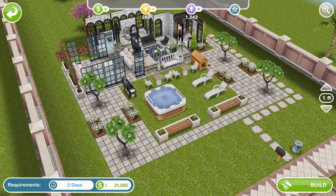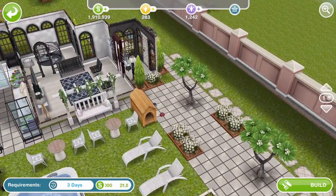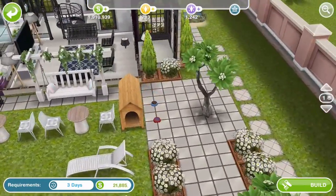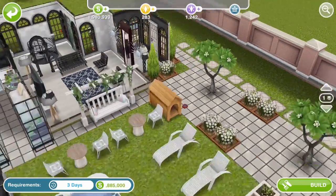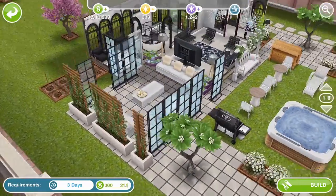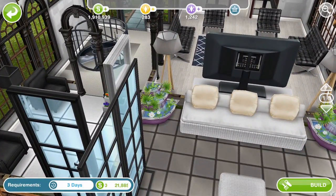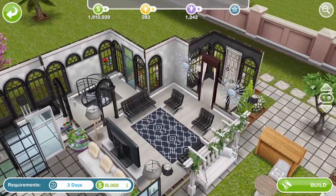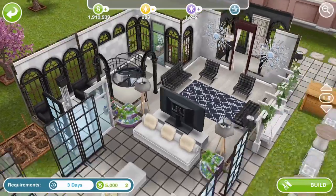Here's the seventh house — a very outdoorsy type of feel to this house. It can be built on a standard size lot. We have these trees that are SP to buy, and we have a nice hot tub out there. These corner fountains — I really do like these corner fountains, they're one of my favourite little decoration items, but they are five LP or SP, I believe. And you've got a tiny little indoor lounge area here.